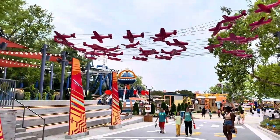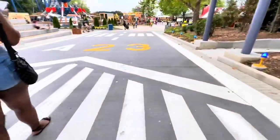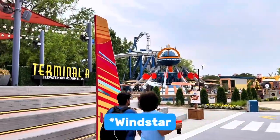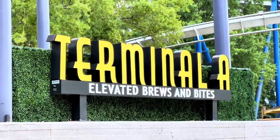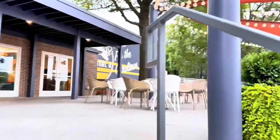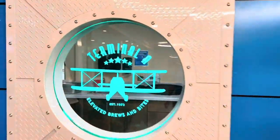Here's the entrance to Aeronautica Landing if you come from the Camp Snoopy side — it brings you back onto a runway here and gets you right over to the wind ride. Terminal A up here is the Elevated Brews and Bites. Elevated Brews and Bites — take a walk up here and see what they have. Nice dining area outside so you can relax, and it's actually a full-on bar. Terminal A, Elevated Brews and Bites.